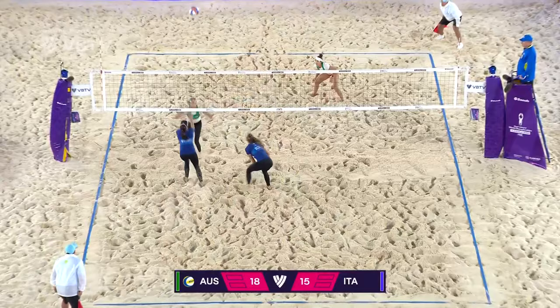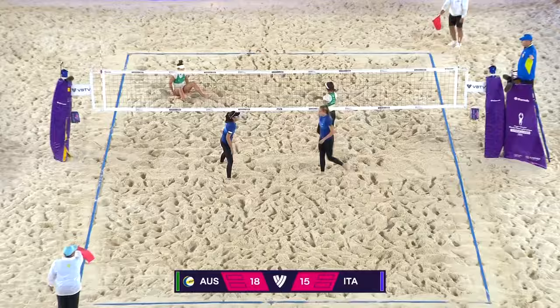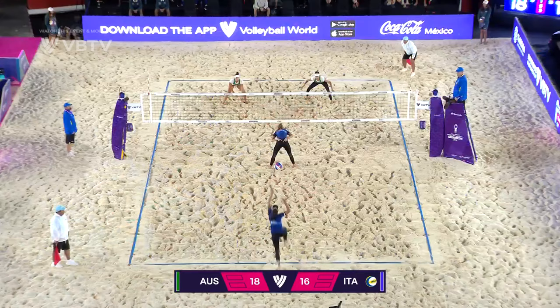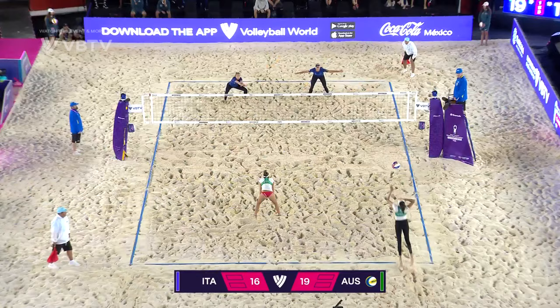Here's Artacho attacking — one-handed dig for Guttardy, Italy on the attack, got it. She had a little trouble traversing the net; they are within two now, 16 serving 18. Down the middle, picked up by Artacho, here's Maria Fe lobbing it over and scoring. Gave up two right away, so those couple-point swings have really been the difference for Australia here late in the first.